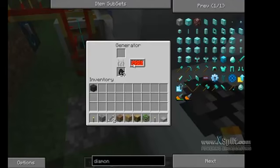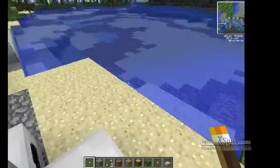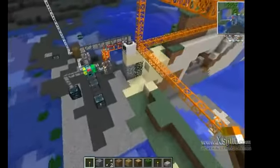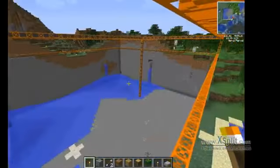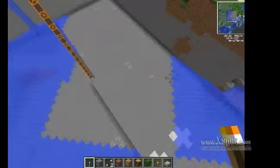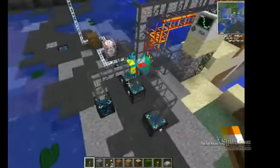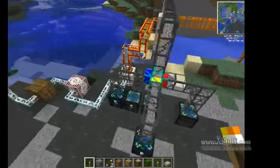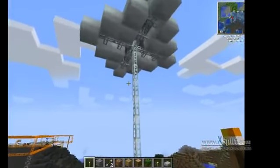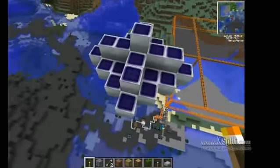I just have a generator that I put coal into, which powers all four of these machines. Over here we have about the same setup — the quarry has gone down a lot further. I have stuff separated out, with the diamond pipe separating everything. Up here we have another set of solar panels.